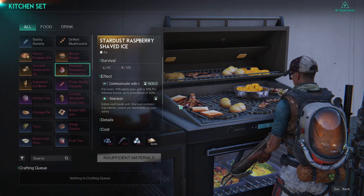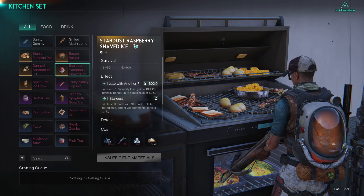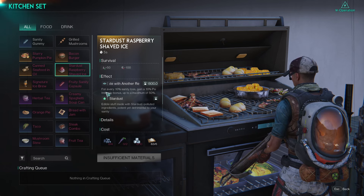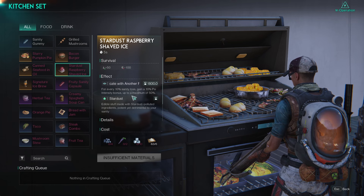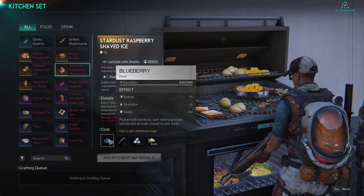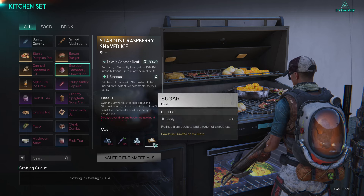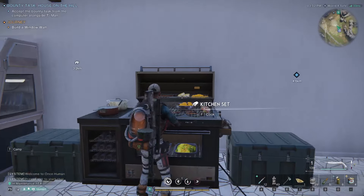At the kitchen set we have the recipe up: Stardust Raspberry Shaved Ice. Its bonus says for every 10 sanity loss, gain 10% psi intensity bonus for up to 50%. To make this you need blueberries, sage, ice cube, and sugar.